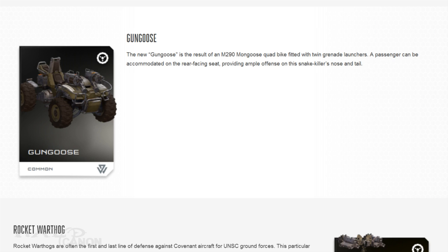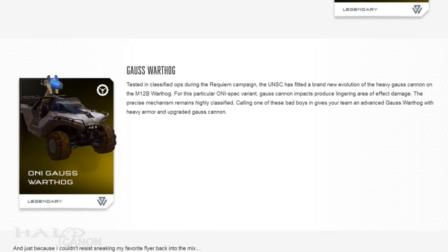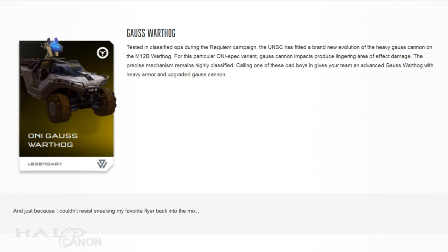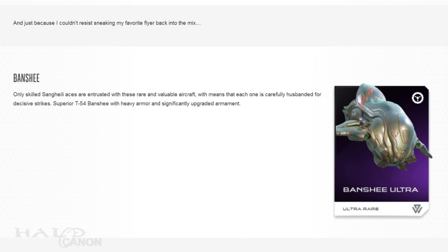After that we have the returning Gun Goose from Halo 2 Anniversary; this variant is outfitted with grenade launchers rather than the light machine guns we saw in H2A. Next up we have the new Urban Rocket Hog, which features upgraded armor and a noted improvised rocket turret. Then there's the ONI Gauss Hog — heavily armored, and interestingly its ammunition produces a lingering area-of-effect damage upon impact through means currently unknown, except to ONI of course.